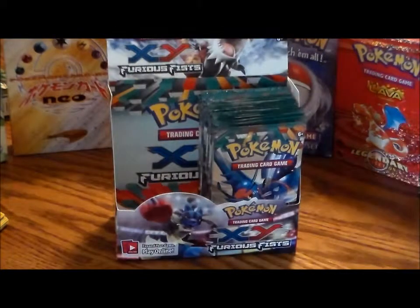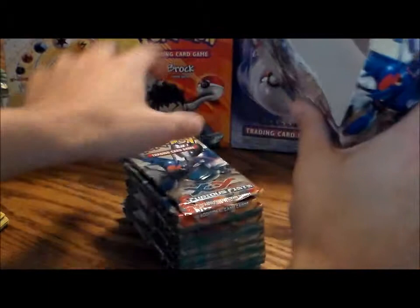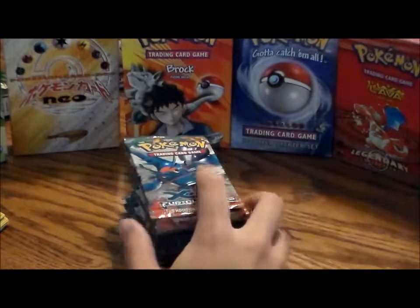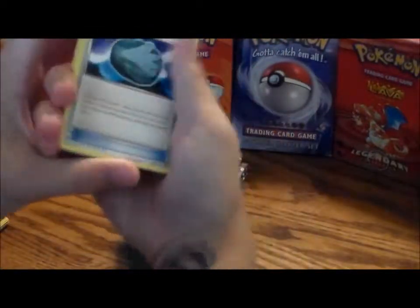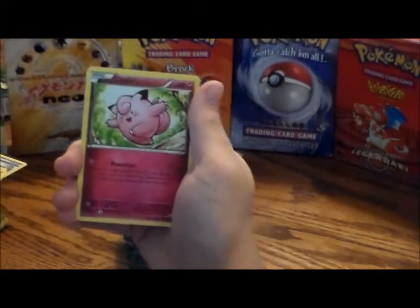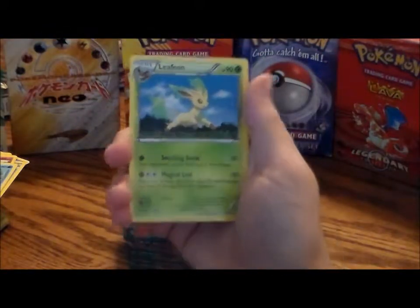Okay, sorry about that — had to get a quick drink, gotta get the fluids going. Alright, we're at half a box. Let's start opening these. Got a Sail Fossil, a Watchog, Fighting Stadium, Magmar, Clefairy, Clauncher, Pikachu, Gothita, reverse hollow Clauncher — nice, goes with the hollow Clauncher — and a Leafeon. Pretty cool.